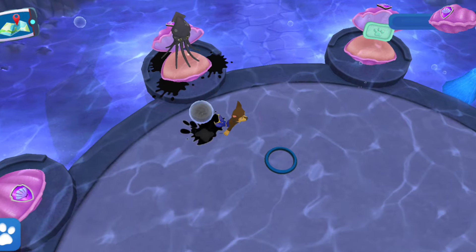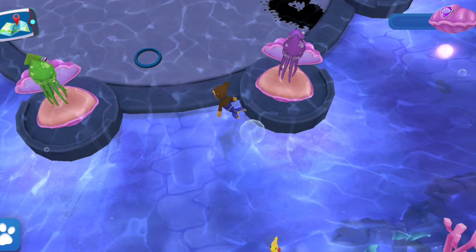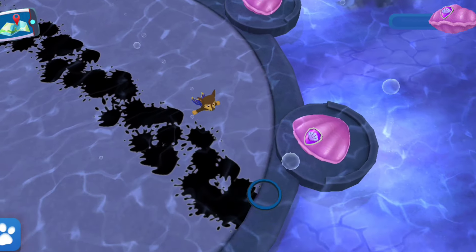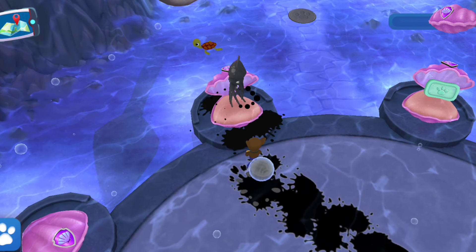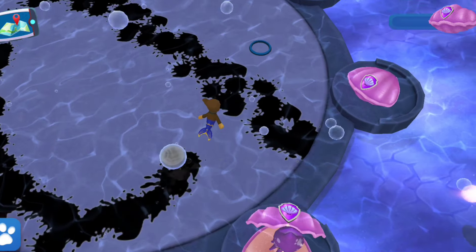When you have an ink bubble with you, you can paint the ground while swimming around. Tap the ink bubble if you want to move without painting. I like that color — that place looks great now!